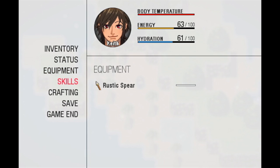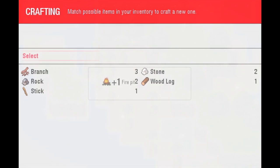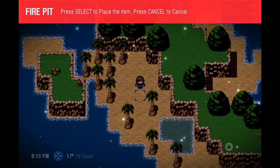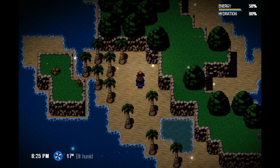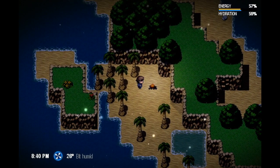We're gonna craft a fire pit out of some wood logs from a tree I chopped down before, and we're gonna turn it on with a rock because we're MacGyver. So we turn the fire on with a rock — that's all we need. We're gonna go ahead and place it — here is just fine.